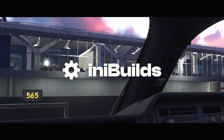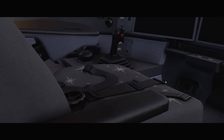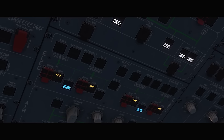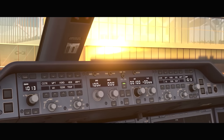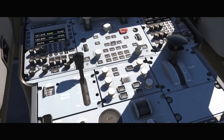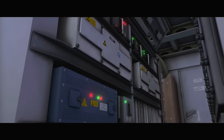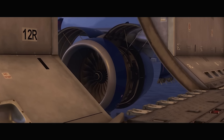The Airbus A350 is one of the newest long-range wide-body twin-engine airliners, designed by Airbus in response to the Boeing 787 Dreamliner. It is one of the most anticipated airliners currently in development for Microsoft Flight Simulator. Recently, IniBuilds updated the community on their latest developments about their A350 project, so let's take a look at the update.